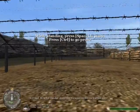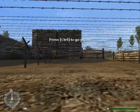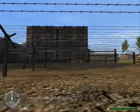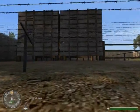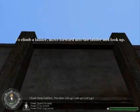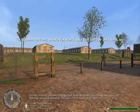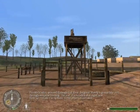Now hit the dirt and crawl forward under the barbed wire. Sergeant, fire up those machine guns! Drive the rounds, boys! Stay low! Stay down! Let's go! Private Martin, proceed through that door — Sergeant Moody's gonna take you through weapons training. The rest of you ladies, stay right here.